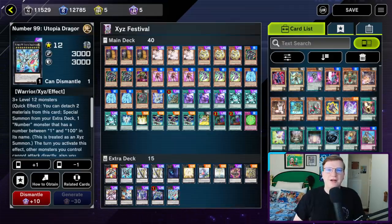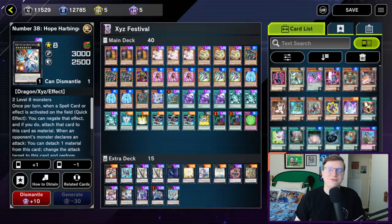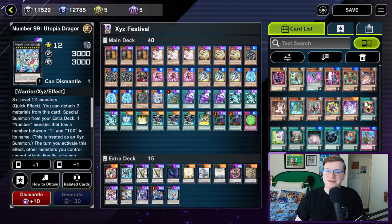In the extra, we're playing Utopia Dragonar. This is the most important card in the entire deck. As a quick effect, you can detach 2 materials from this card — usually it will have 4 — to special summon from your extra deck a number monster with a number between 1 and 100 in its name. Utopia Ray is always treated as number C39, so that's your first turn target. On your opponent's turn, you can go into Hope Harbinger if you believe they are playing spell cards, Galaxy Eyes if you think they are playing monster effects, and — shockingly — a defense position Baguska. That's right, this card is actually just fantastic.